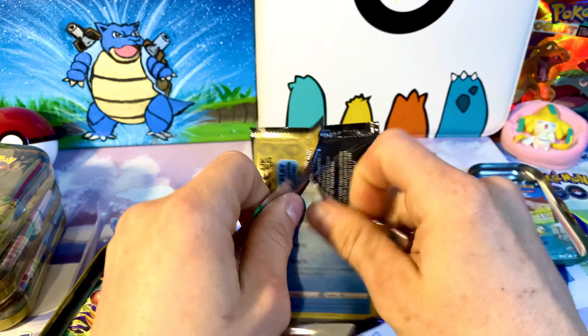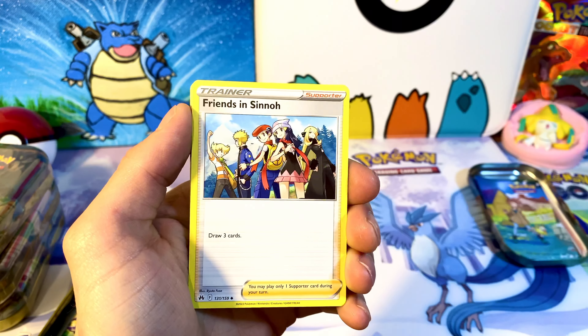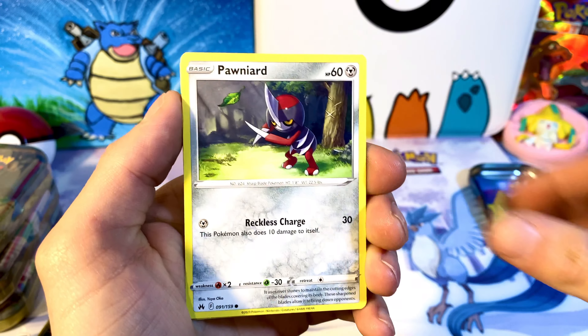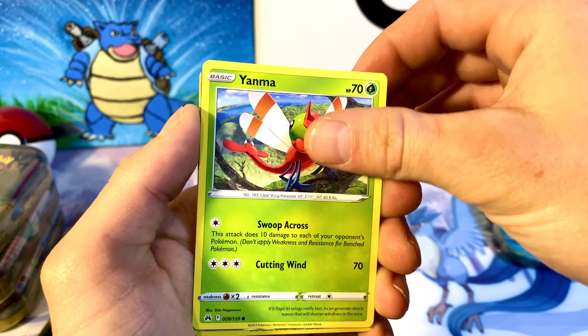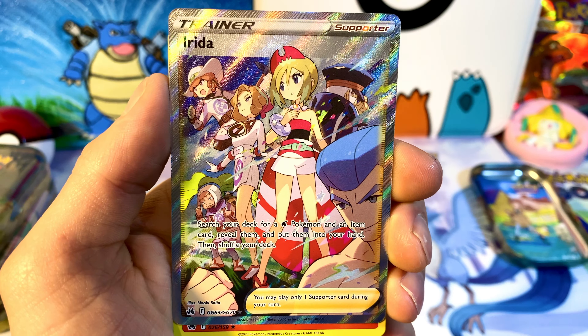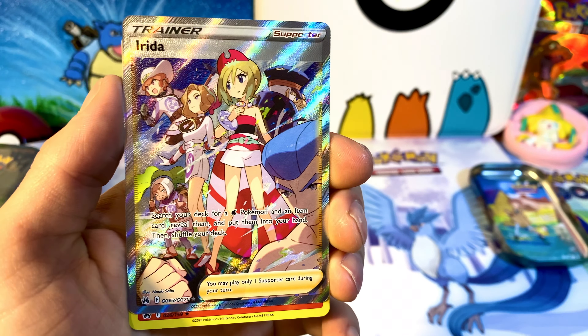In each of these tins you get two Crown Zenith booster packs, a sticker set, and a little note card to complete the whole scene if you get all five tins. Let's break this open and find out what we've got. Go ahead and let me know in the comments what your favorite cards in this set are — there are so many, especially with the Galarian Gallery, and the artwork is just insane.